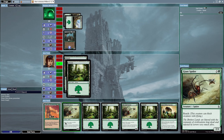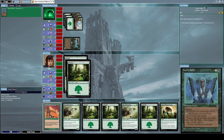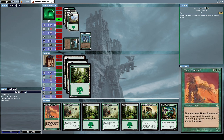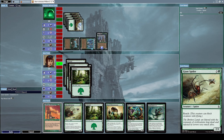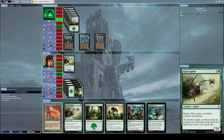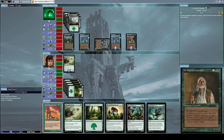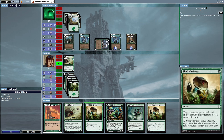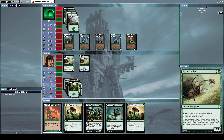He summons Spectral Bears — that's fine, we can deal with that. He attacks us with his Spectral Bears. He summons a Fairy Noble as well, which is quite unfortunate. We cannot do anything because we don't have the mana just yet. He summons a Willow Priestess as well. Let's summon a Giant Spider to defend ourselves against him. He taps his Willow Priestess to summon a fairy from his hand, and he also summons an Unhava Constable, which makes sense given the circumstances.